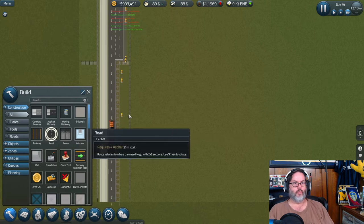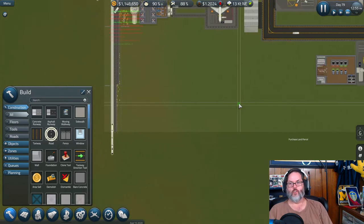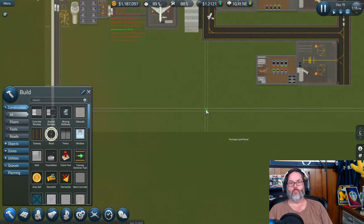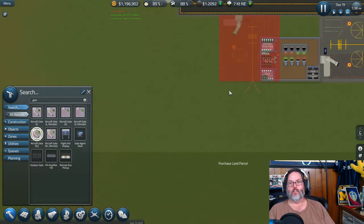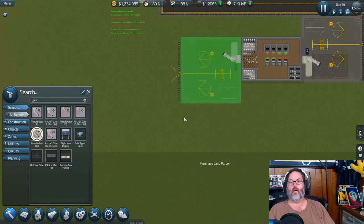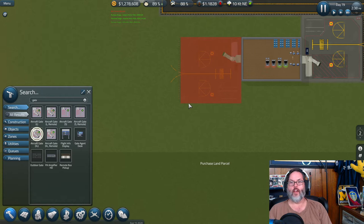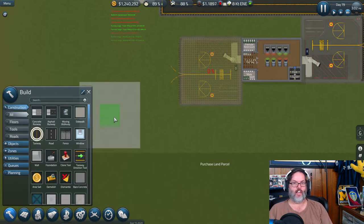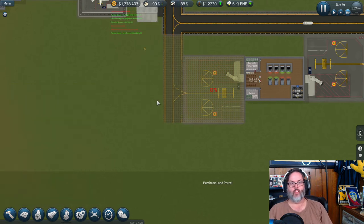Dismantle that, then we're going to build a road. Let me find where to place the extra large gate. I can go north up to a point but can't go further. We'll place it there and build a taxiway here. Let's let them work on that and also build this road out, making the road a priority over the runway.